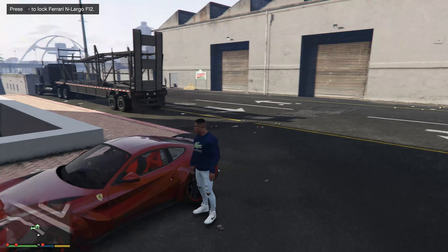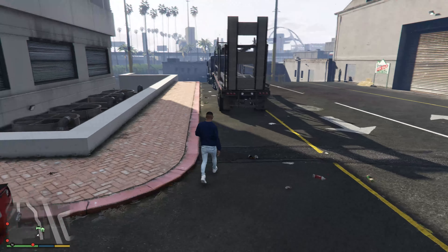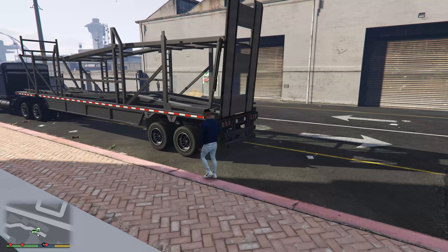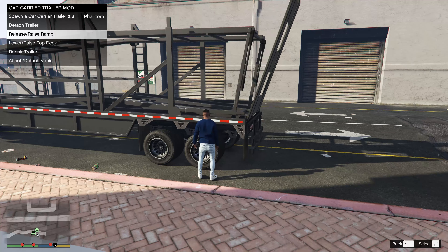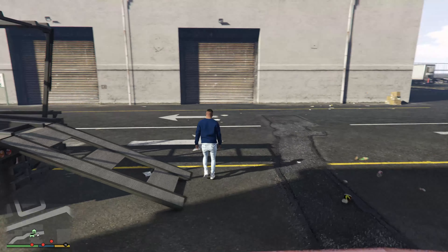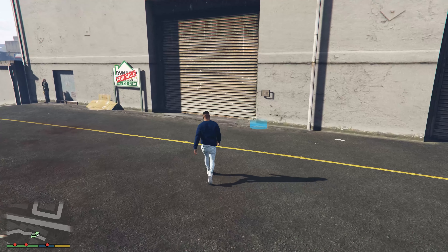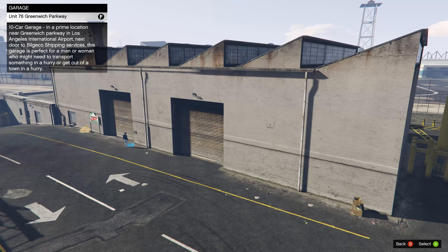Alright, there's our truck — let's go ahead and lower the ramp. It is a bit excessive since we're only going to take two cars, but it's the only thing I could find that would fit at least two cars on it for right now. Let's take a look at what we have in the garage.